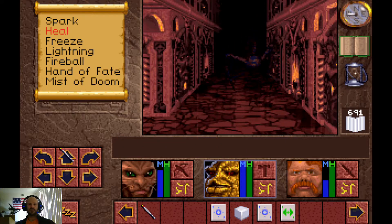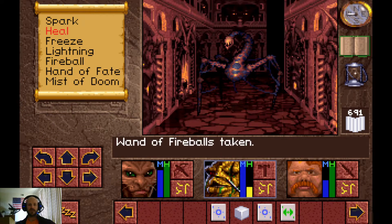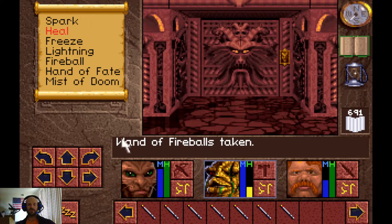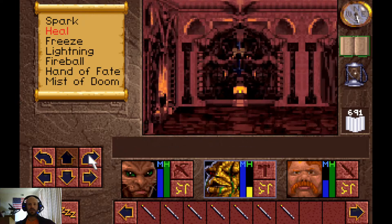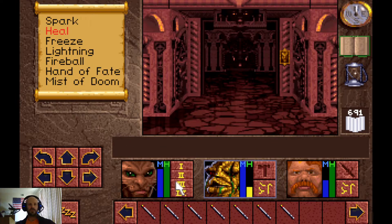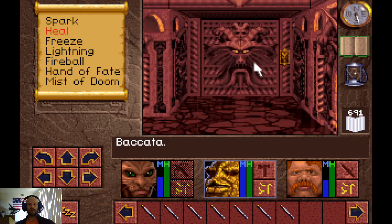There's an invisible pressure plate there that causes something to fire as you step on that square. Luckily that spider guy was there to eat the brunt of the assault for us. If you ever need it, these rooms make a great hiding spot where you can go in and rest up.